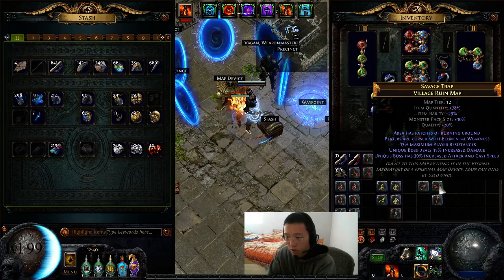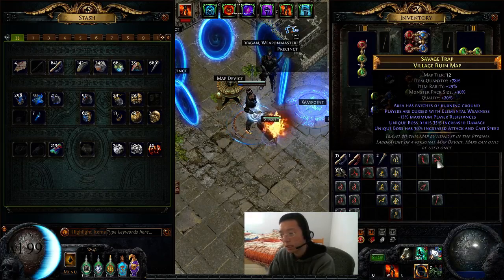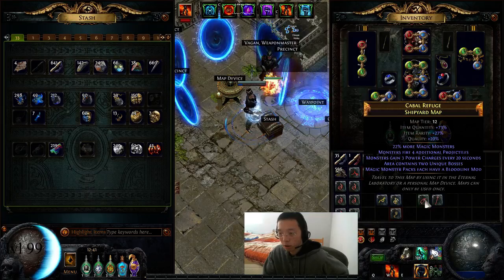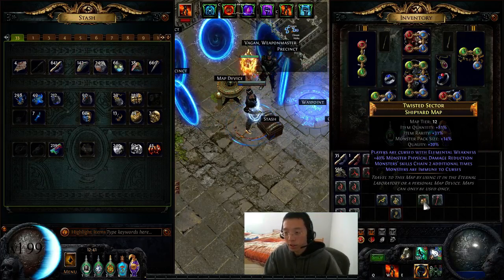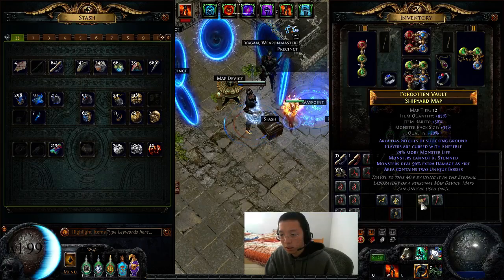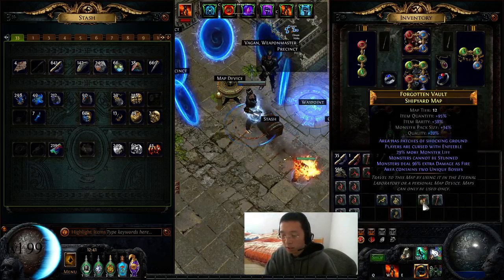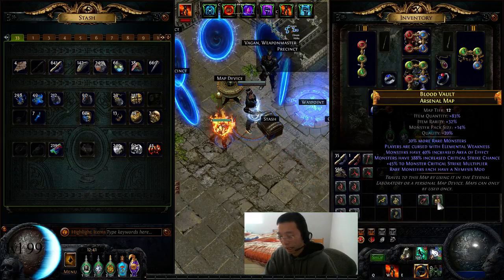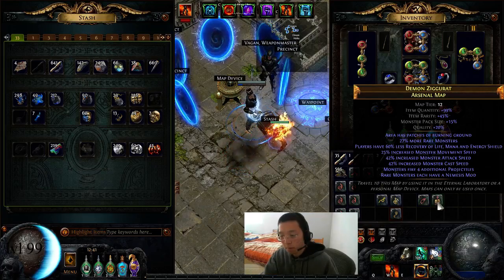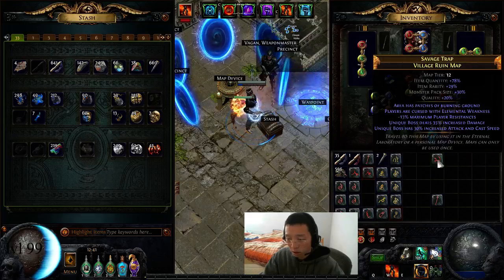I don't re-roll past double pack size — even at 78 quantity, I'll still run it because the pack size is large and it's good for exp. Stuff with no pack size and just 76 quantity is absolute garbage; you won't get returns. You can't sustain red maps with low quantity and no pack size. Around 95 quantity and 14 pack size you can stop if you want. At 99 quantity I'd play it, but for maximum exp you want to roll as much pack size as possible.